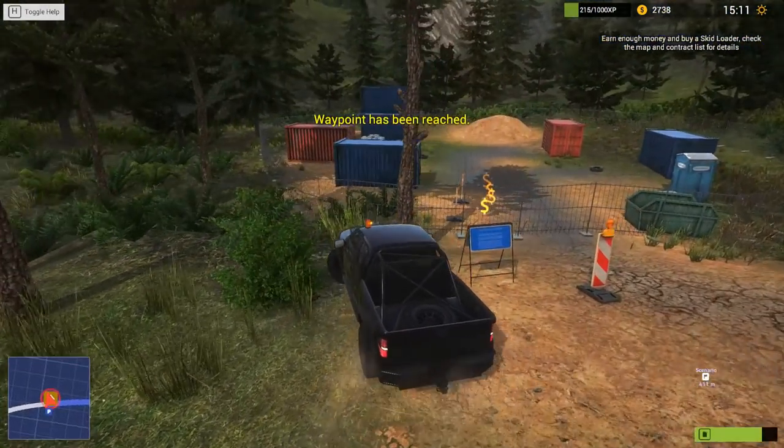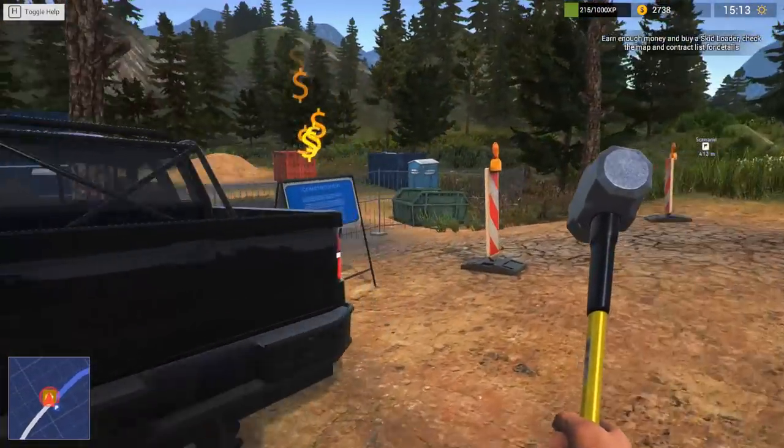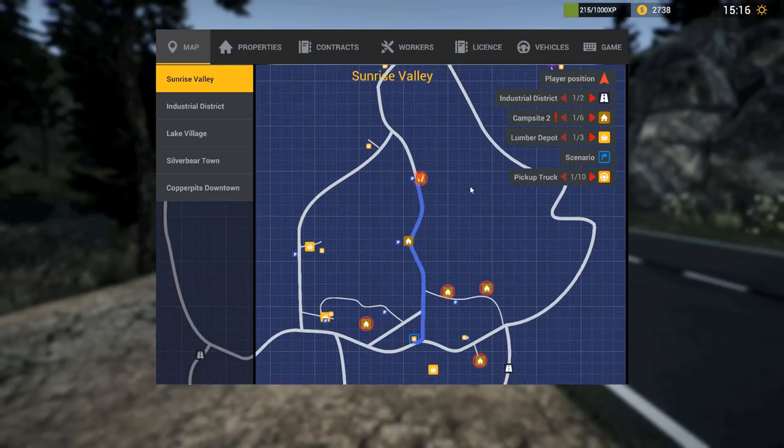And here we are. Oh, this looks like a job. Is this a job? Please don't be... This is going to be another campsite, isn't it? It's a construction campsite. No, I do not want to buy it. Well, that seems to be everything on this map. I've discovered all the different things.